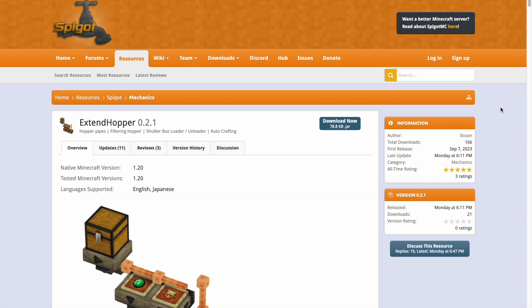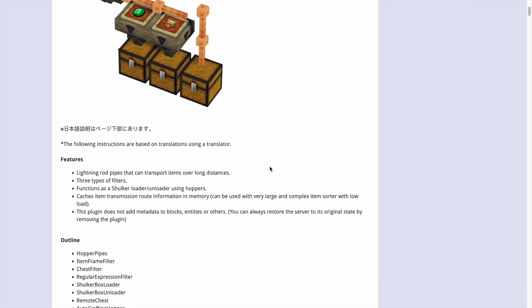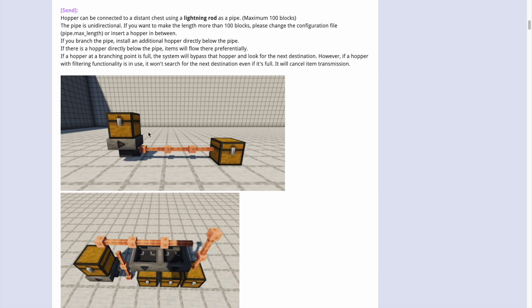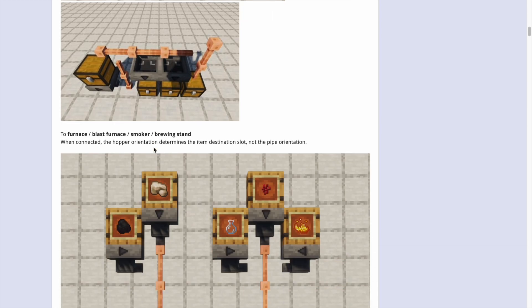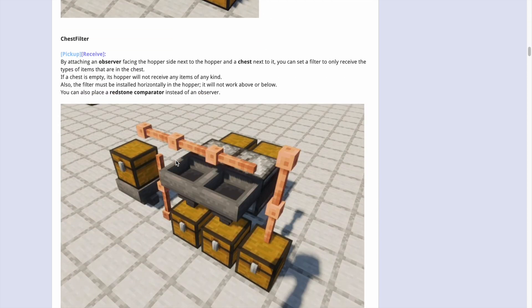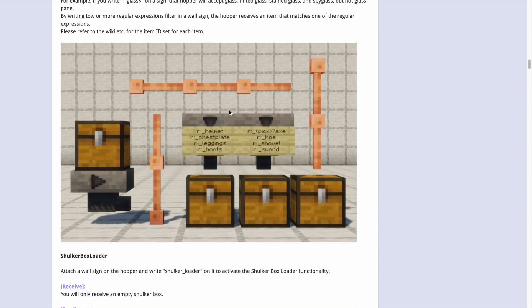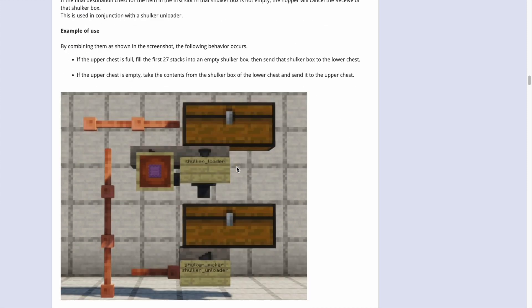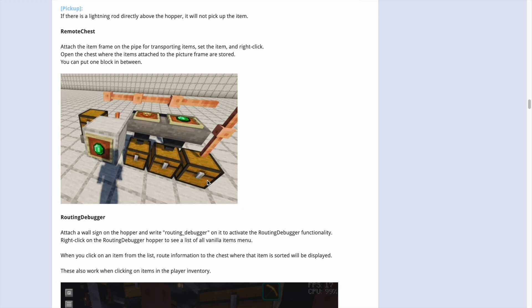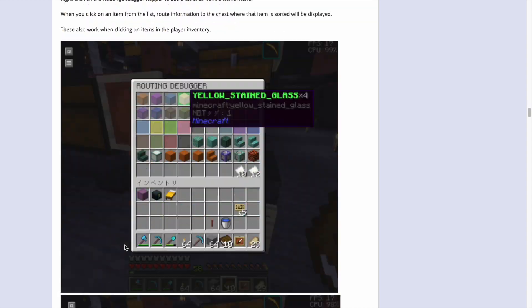Here we are on the Spigot page. You can see it's updated to 1.20 and it has been translated from Japanese. Here are the instructions and information — it goes all the way from a basic pipeline, and these are the ones that we saw in game that I created. You can make some really wild contraptions if you put enough time in. Here are the receiving filtering units that we saw, and then you can even load and unload shulker boxes as well. Here is the automatic crafting, and in the config you can also use remote chests as well if you enable that.